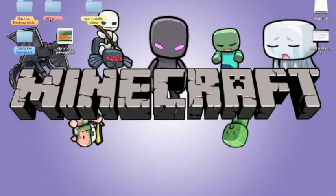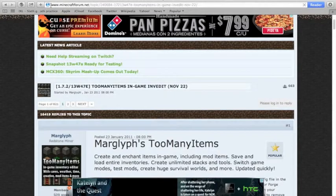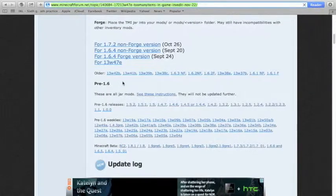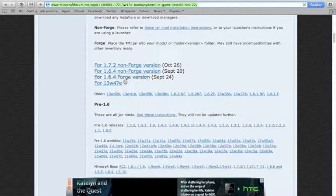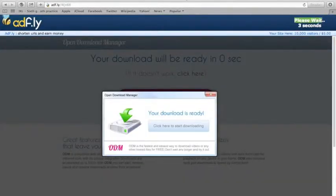Now I'll teach you how to install an actual mod — it will be Too Many Items. Of course, everyone has Too Many Items. To install it, open a web browser. Go to this website — the link will be in the description below. Go to where it says Download for Forge 1.6.4 Forge version. Since we have Forge already, wait five seconds like before, then click Skip.